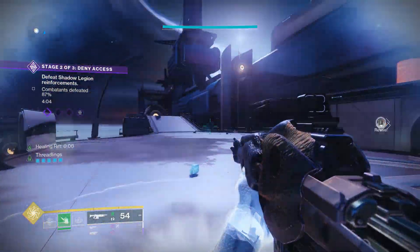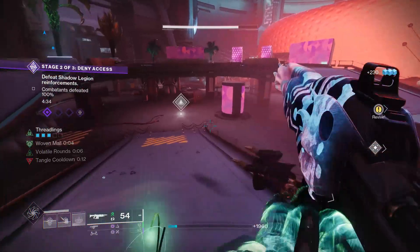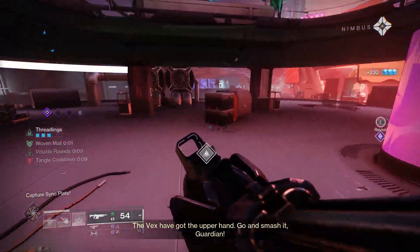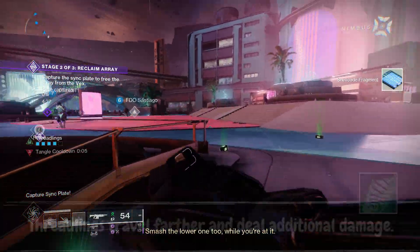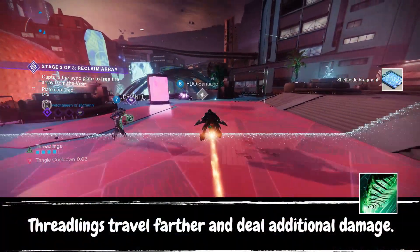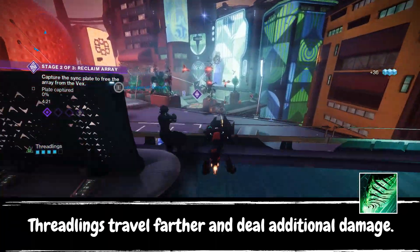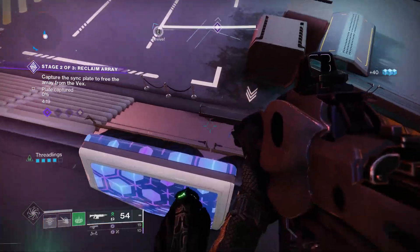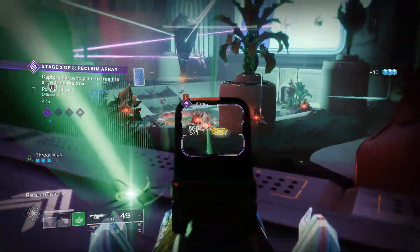These fragments contribute so well to the build that I wouldn't even dare replace any of them for any content in the game — whether you're running a normal strike or doing Lake of Shadows on Grandmaster. First up, we have Thread of Evolution, making our Threadlings just that much better by giving them extra damage and making them travel further. This damage increase is pretty significant, adding an additional 25% damage to the Threadling.